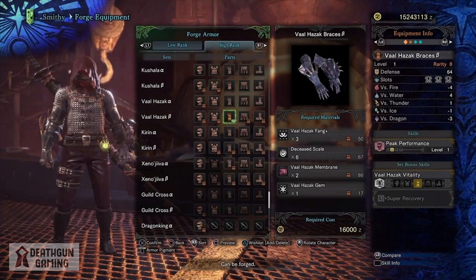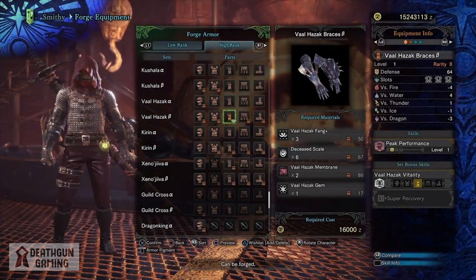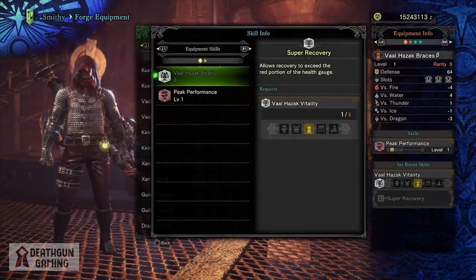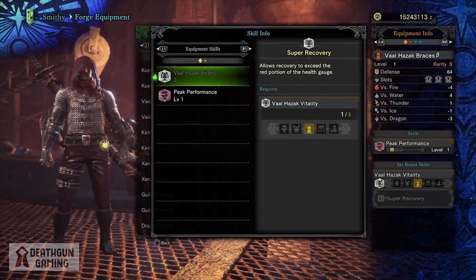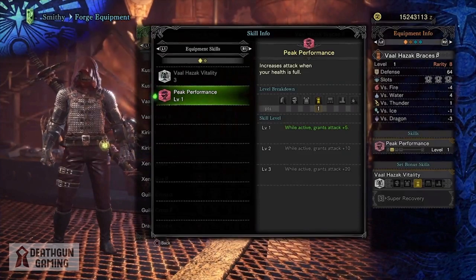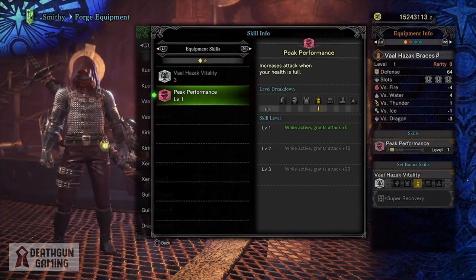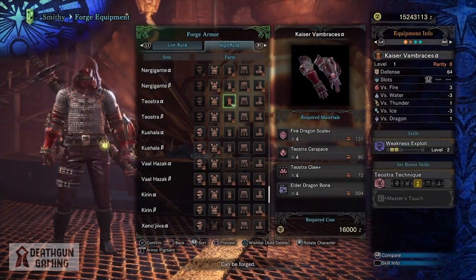Starting things off with the Valhazak Braces Beta — these are probably my favorite arm pieces in the whole game. Not only do they look amazing, but they offer three level one slots, one point into Peak Performance, and one point into Valhazak Vitality. Valhazak Vitality allows recovery to exceed the red portion of the health gauge, and Peak Performance gives you plus 20 attack when at full health, so these two abilities synergize amazingly.